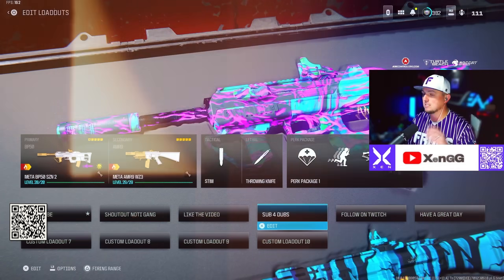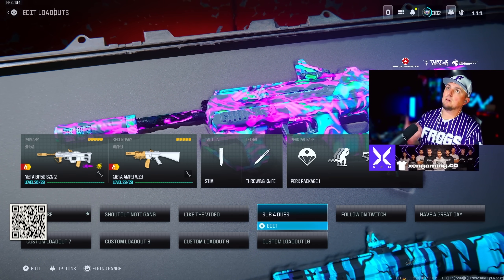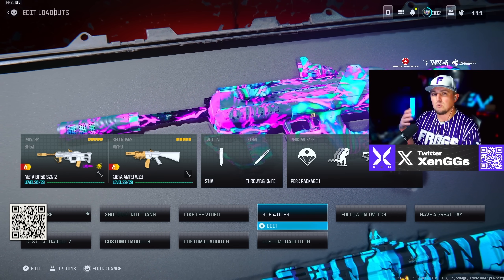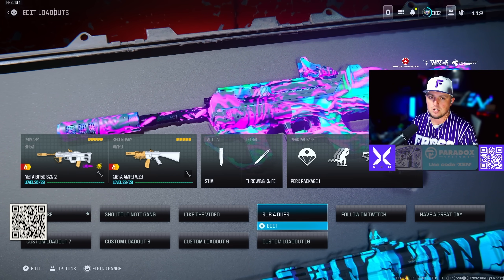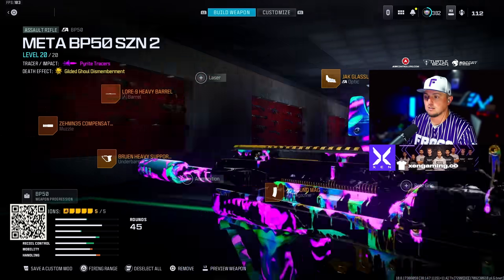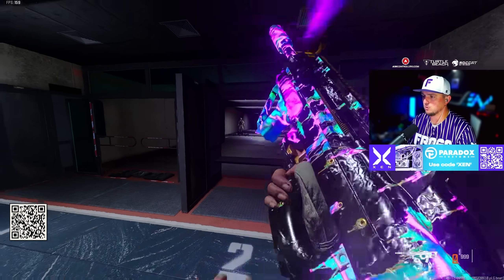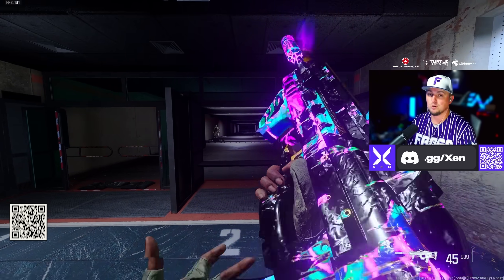For this next set of loadouts we're going with the BP50 and the AMR9. The BP50 is really good in solos and duos, but in trios and quads it's harder to use because there's only 45 rounds — just five more rounds would make a big difference. For the BP50: Zeman 35 Muzzle, Lure 9 Heavy Barrel, Bruin Heavy Support Grip underbarrel, Jack Glassless Optic, and the 45 round mag. In the firing range it shows very little recoil, though that 45 round mag really holds it back.